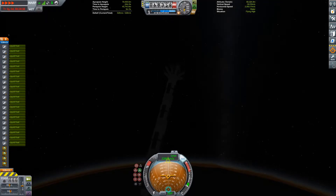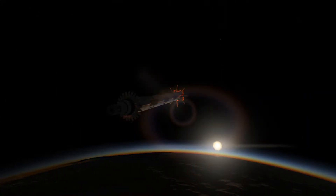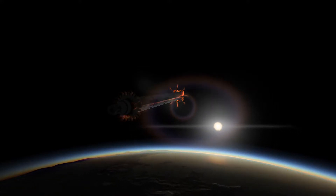I put 24 air brakes on the top of the booster, and that helps to keep it stable as well as produce a bit more drag. It also has eight drogue chutes and eight main parachutes just to help it slow down, because it doesn't have a very low terminal velocity, so it's not going to be easy to land this thing with engines.